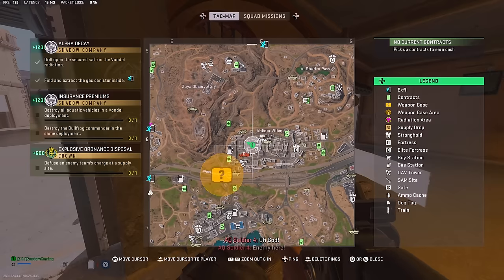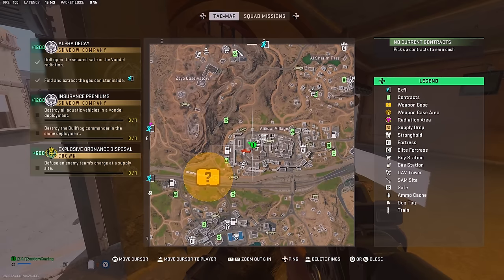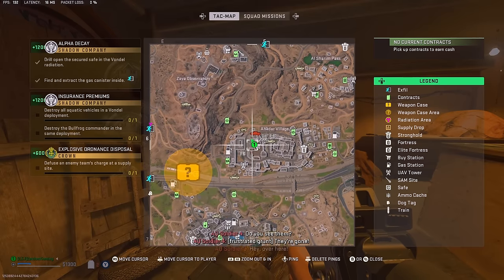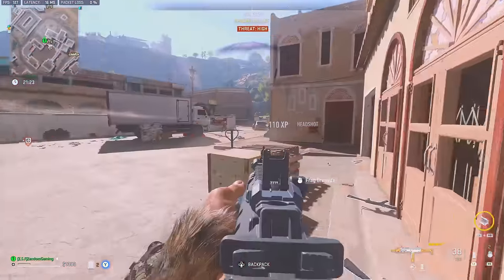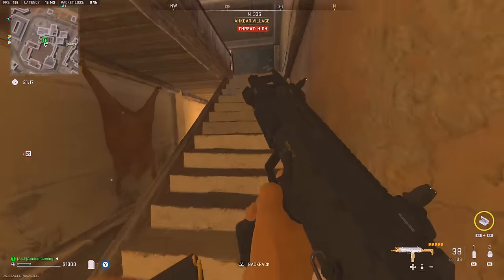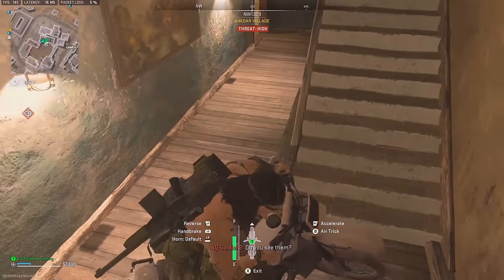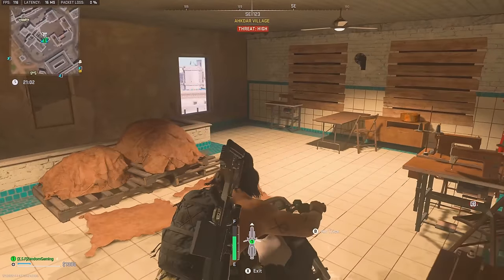So on the map, we're right over here — Akhtar Village. Sniper's nest is like right above us. You can see this little entryway here. There's a lot of bots so I have to be careful here. But you're just going to take this bike all the way up to the top floor.